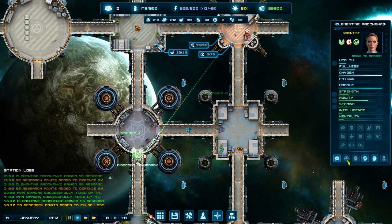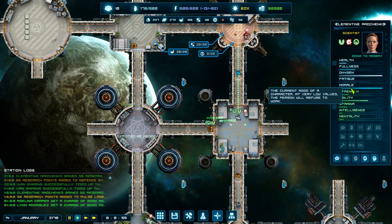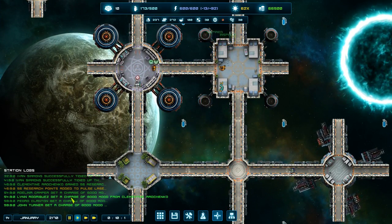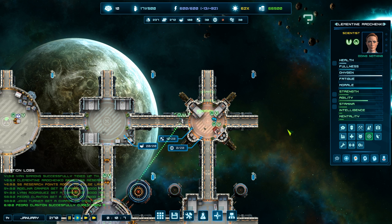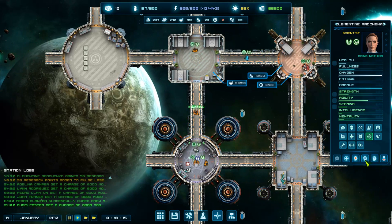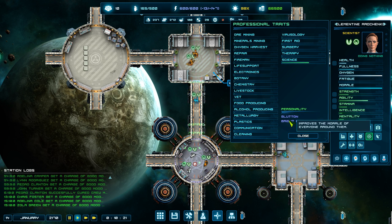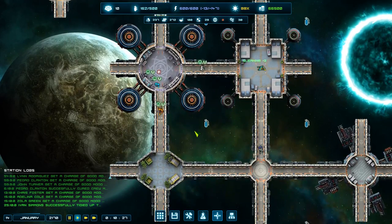I can actually tell her to go to the med bay. She suddenly went happy — she got a change in mood from Clementine. Clementine must have a quirk. She's a scientist with a bright personality, but she's also a glutton. Glutton means she eats twice as much, but her bright personality cheers up everyone around her, including herself apparently. So that's really nice to have.